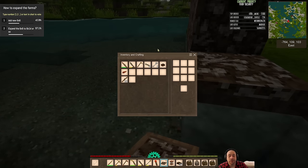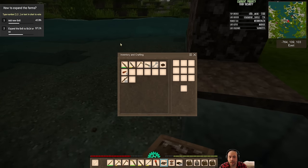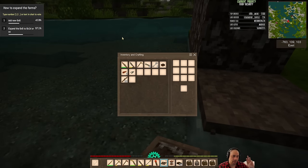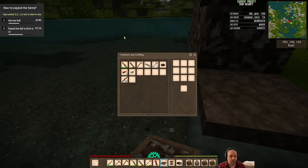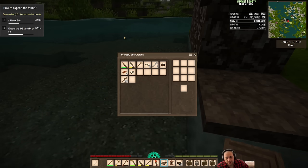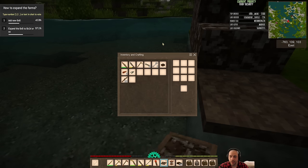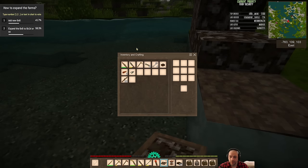Essentially none of it is necessary per se — you can definitely get by without a helve hammer. Anything a helve hammer can do, for the most part, you can just do with your own hammer, and same with the quarn, it just takes a while. But there is no replacement for a pulverizer. The pulverizer will allow you to pulverize quartz and bauxite, which is part of the process in making steel. So without a pulverizer mechanized to a windmill, there is no steel.